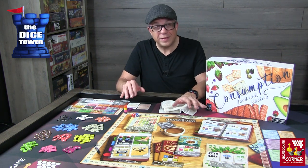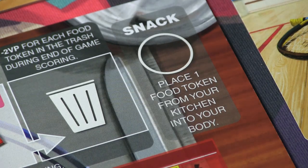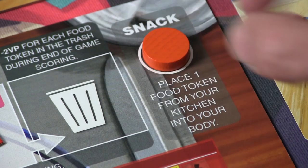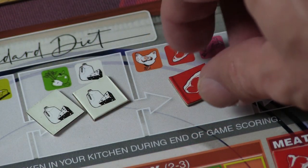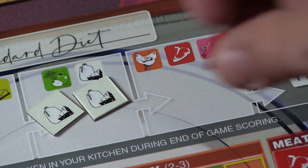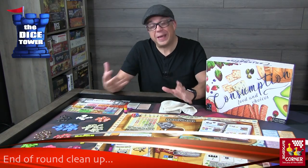There's also a snack action you can take from your player board. You grab one food item out of the kitchen and place it into your body — it's that simple.